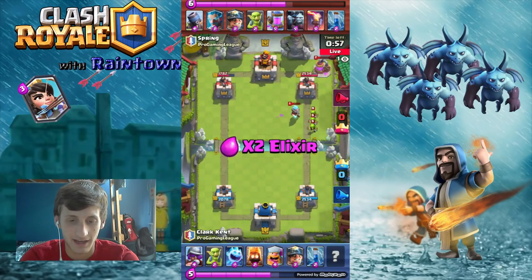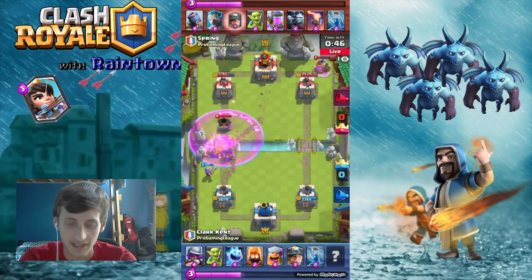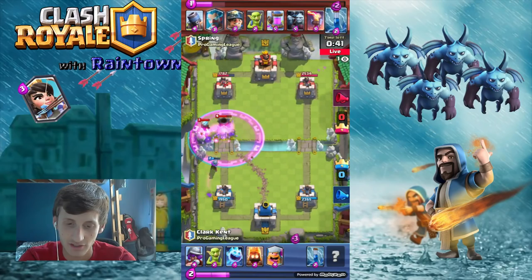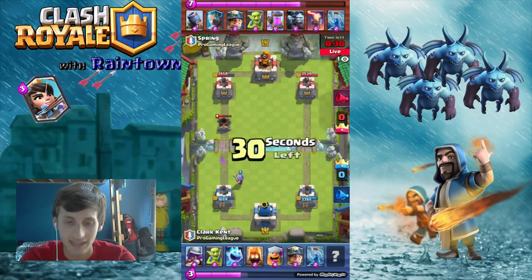Coming back, I'm interested to see when Spring pops that Mortar again — and there it goes, just as we're talking about it. On the left side, he ends up putting a Minion Horde in. Clark's going to be a little slow to react with the Fire Spirits and a good Miner. Goblins are going to come in. Good zap by Spring. This was very good play by Spring. Now the Mortar's going to lock onto that tower and probably get another 2-3 shots, bringing that tower to about equal of what Clark has done.